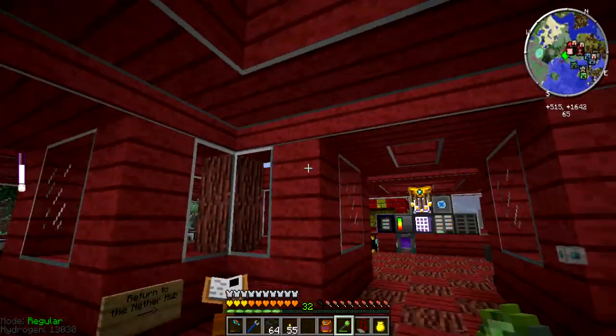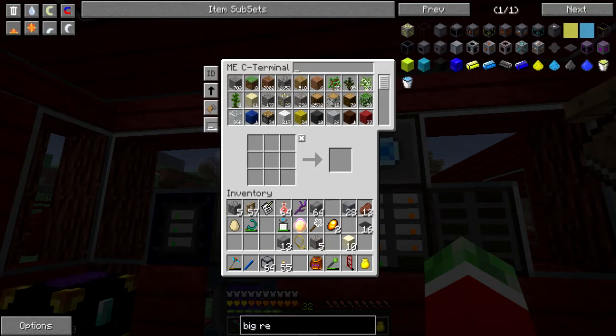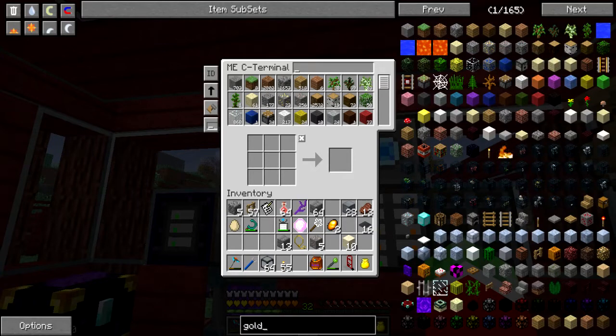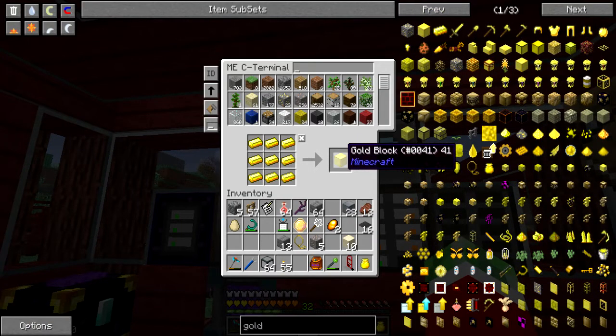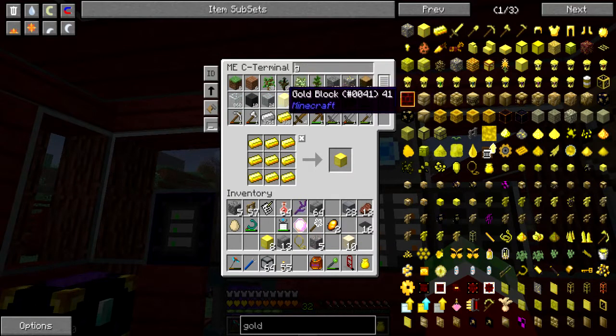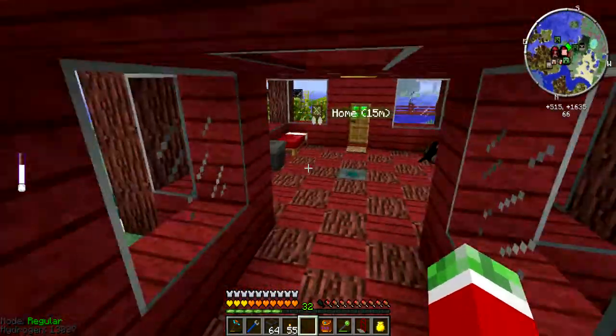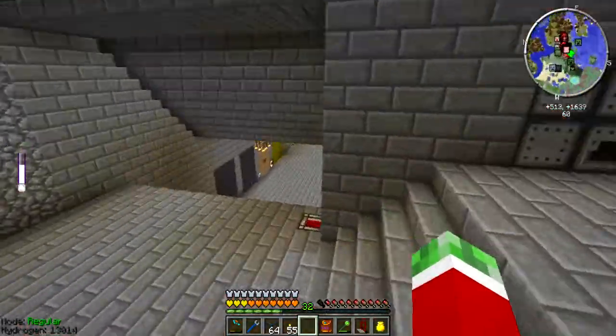The most expensive one is Enderium, which I have no intention of using yet. Thaumium — don't have that. Titanium, platinum, Enderium flux, electrum, quicksilver, Erchelium, and then gold — and quite a lot more stuff. But the way that I think I want to go is with gold, since gold is not too expensive. Well, it's gold. So I need — let's see how much gold do I actually have? I need in total I believe 16 pieces. That's one more.